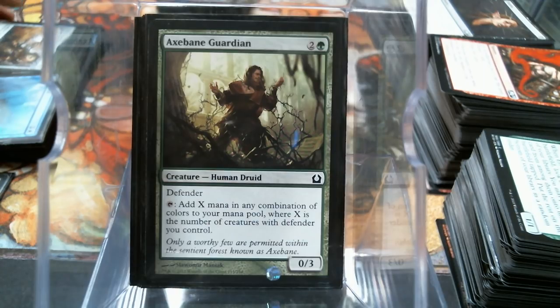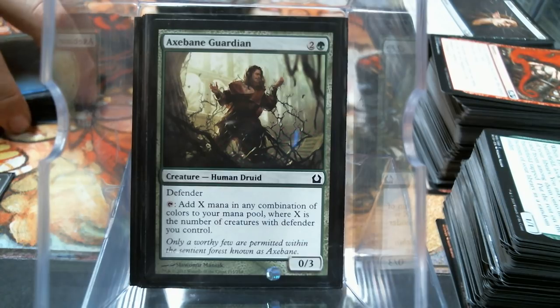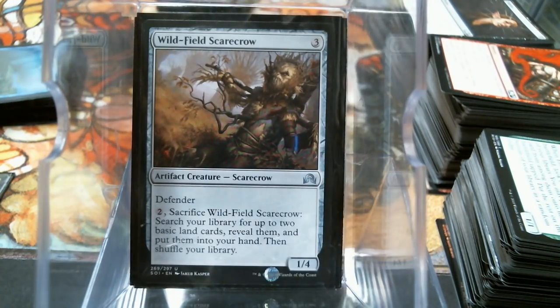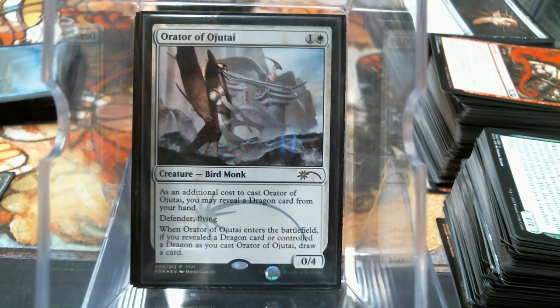I've got the creatures divided up into two categories: walls and non-walls. Let's go through the non-walls first while we're in ramp-ish mode. I mean it puts them into your hand rather than play, which I don't love, but would I pay another mana to put them into play? Probably. Orator of Ojutai - a flying creature that hits for four, that's not bad.